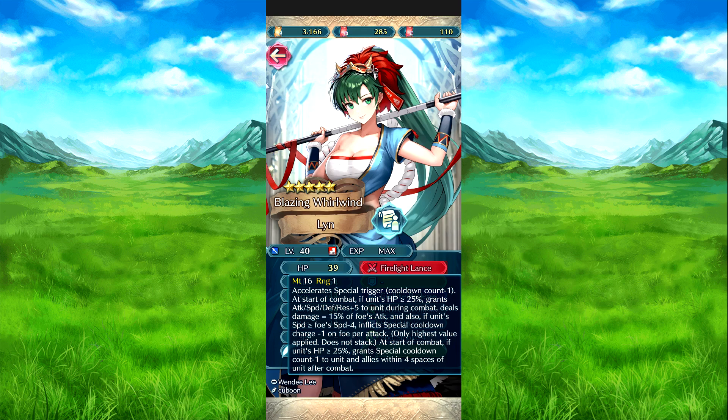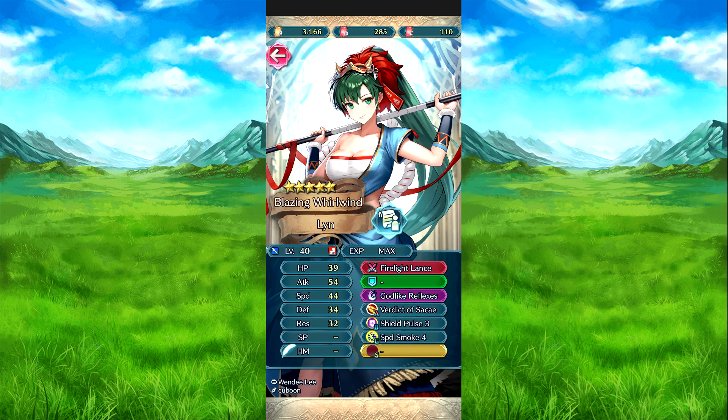Then we have Lynn. Finally, lance — a solid, solid unit. At the start of combat, if her HP is 25% or above, grants attack speed defense resistance plus five to her during combat. Deals damage equal to 14% of the foe's attack. And also if her speed is equal to the foe's speed minus four, inflicts cooldown charge minus one on the foe per attack. Grants cooldown charge plus one to her and allies within four spaces of her after combat.